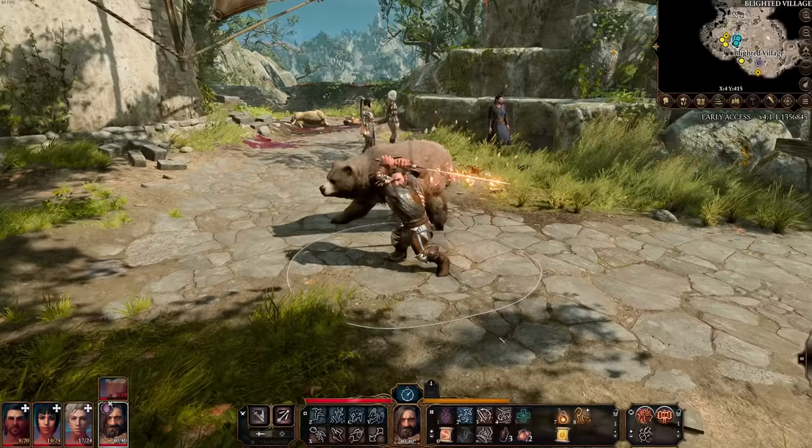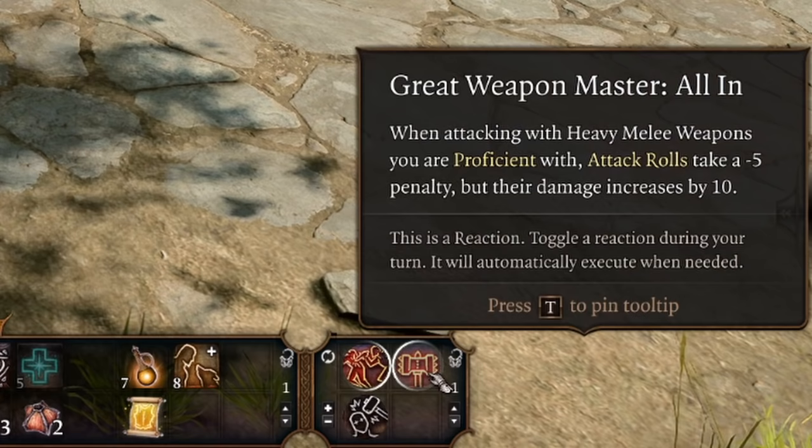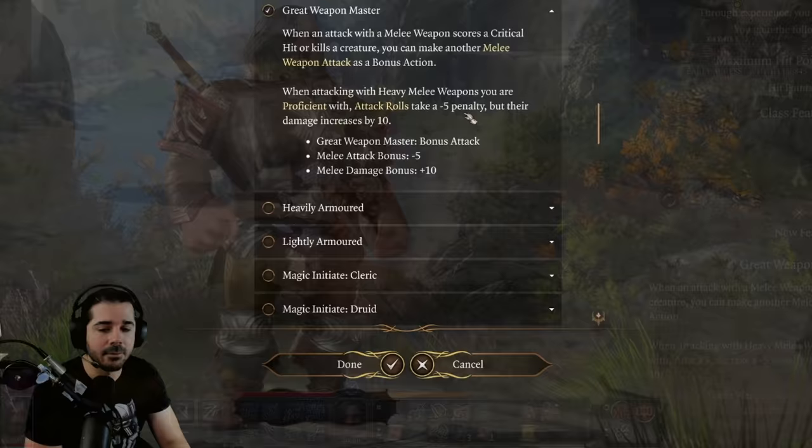This comes at the cost of a minus-5 penalty to your attack roll, so you're more likely to miss. But when you do hit, you get a damage increase of 10 — not 1d10, just a straight-up flat 10. This is really, really powerful.